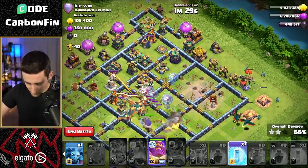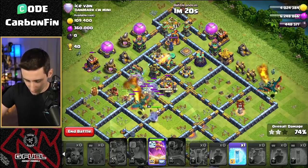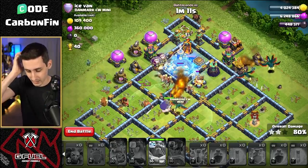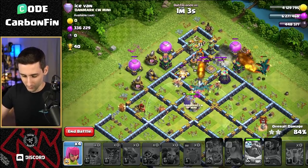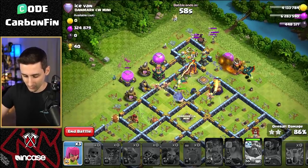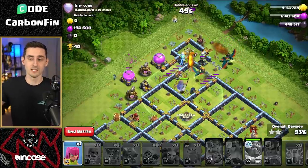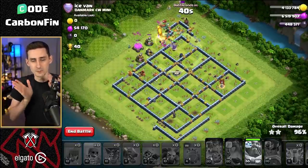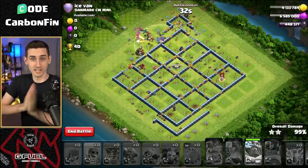We drop some minions across and save a freeze to protect the dragon riders. Now is a good spot to pop the warden's Eternal Tome — protecting these balloons through the scatter shot. Drop a freeze onto the dragon riders as they push through, plus a super wall break. We pull some ground skeletons from traps; we don't want the dragons distracted by them. The dragon riders staying up get the value we need. In this attack, the blimp funneled from the right side to force the dragons toward the middle — it's all about funneling the dragons.